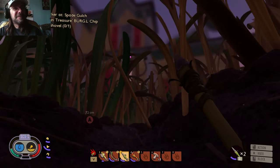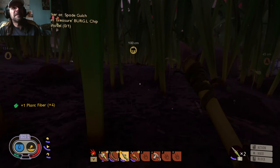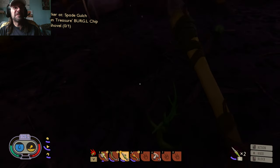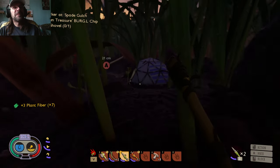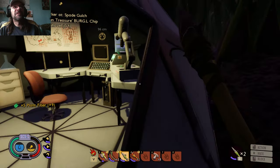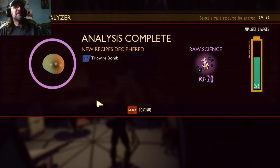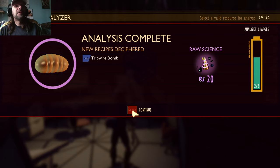Let's get back home. We need more torches the next time we go, plus we need more bandages. This is where we want to go — we can research the ant egg now. Analyze — ant egg. I'm really not sure what the ant egg is gonna do because I've never been able to get one before. A tripwire bomb! Cool. And 20 science too.